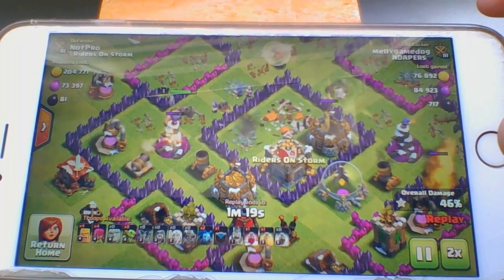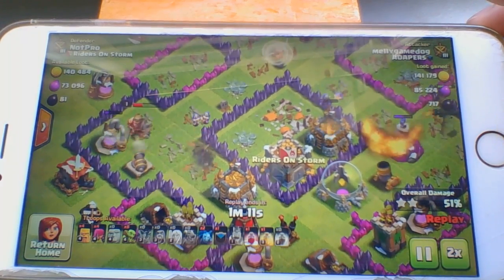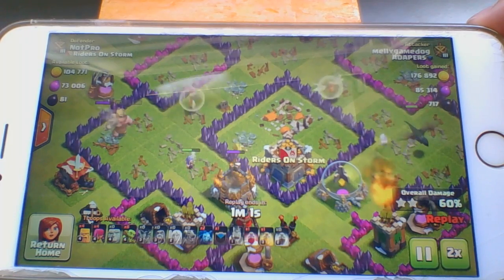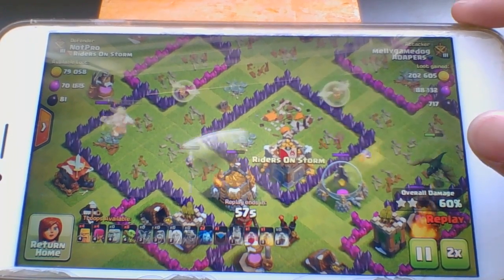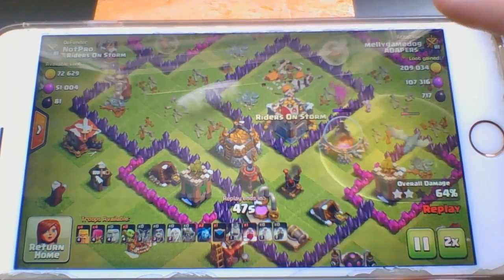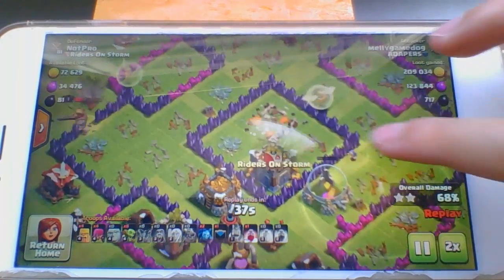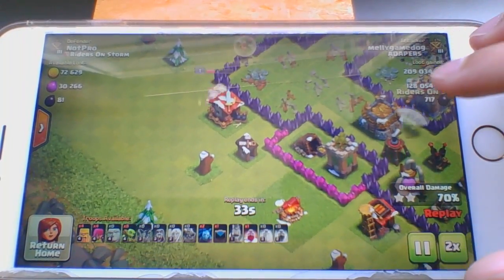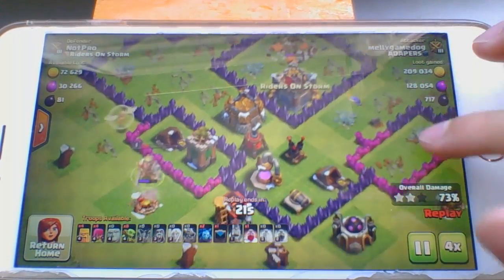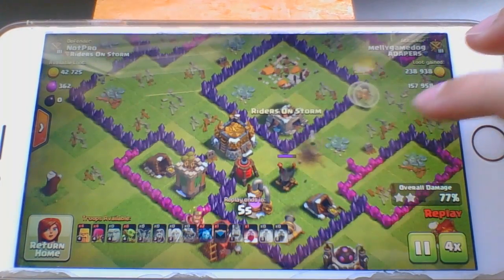Here's the rest of the attack. My Barbarian King just barely survived, and my healer is on my Barbarian King, just healing it. There's my dragon doing some damage — unfortunately it will die. My Barbarian King's already healed up quite a bit. Let's speed things up — one wizard will get me some loot and that will be the end of the game.